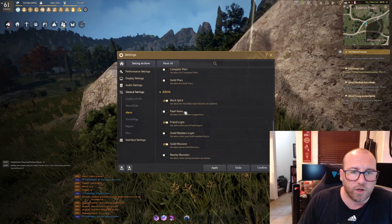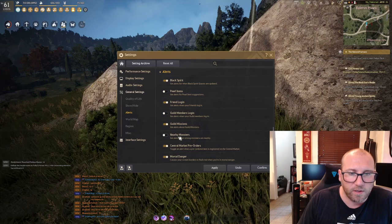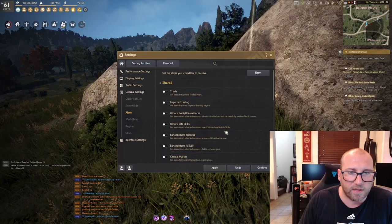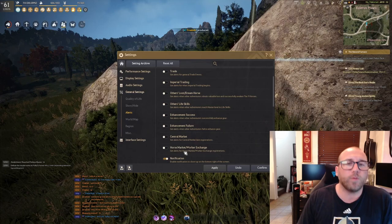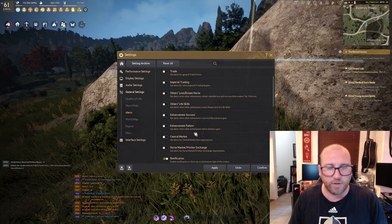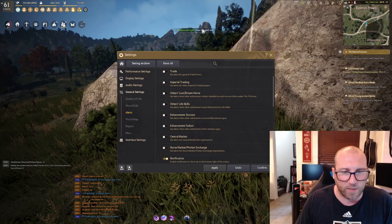I also enjoy turning off pearl items, guild member logins, and nearby monsters, as you get spammed with those quite frequently. Everything else I leave on, but the important ones are the shared settings. You will be spammed by every single person on the servers for enhancement notifications if you do not turn these off — you'll never get a moment where your screen isn't spamming you with something.